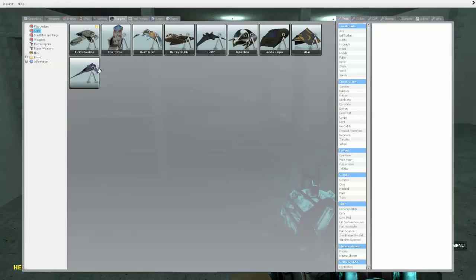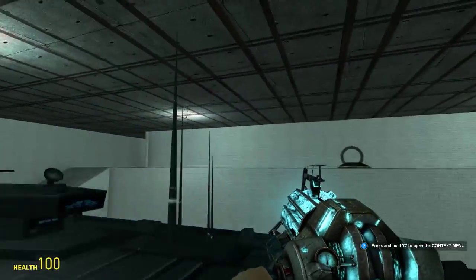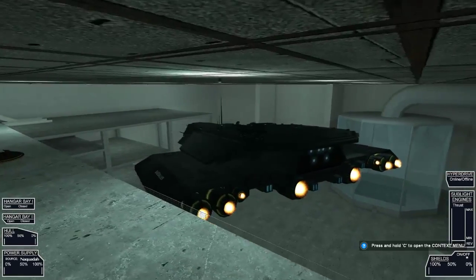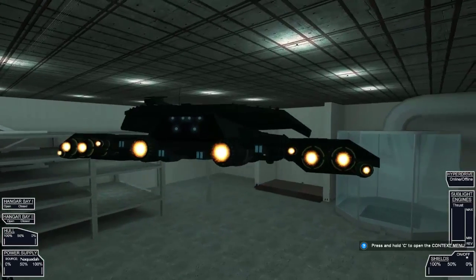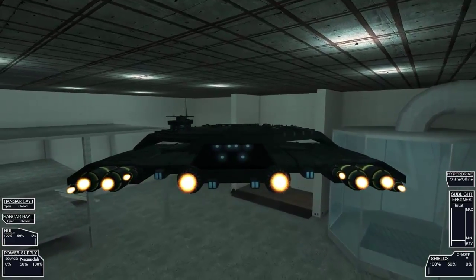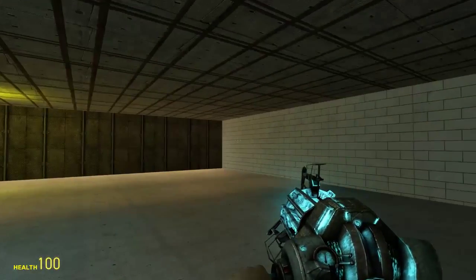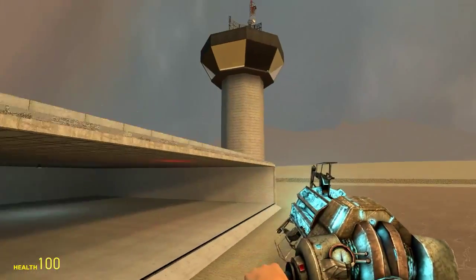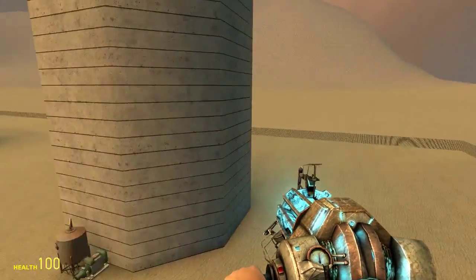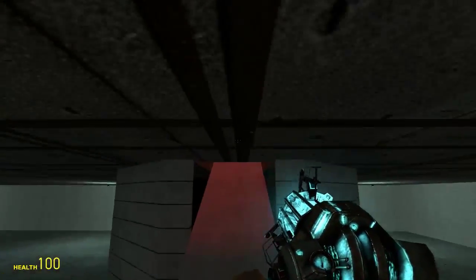We're going to respawn it. Okay, so it's spawning on its own. Yeah, that works. Let's get in. Oh my god, yes - we've got enough room to fly the Daedalus around in here. I actually don't know the controls for the Daedalus. That just happened - no fancy editing there. I just glitched it somehow through the wall. I don't know what happened, so bear with me on this.